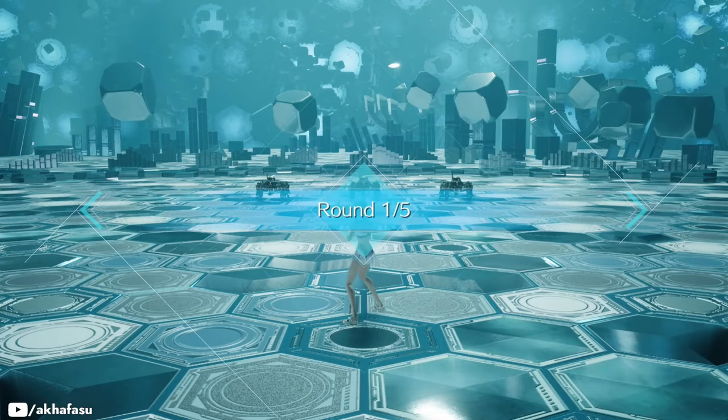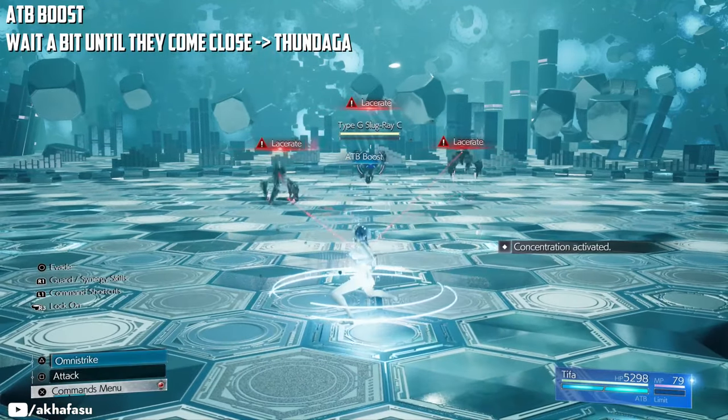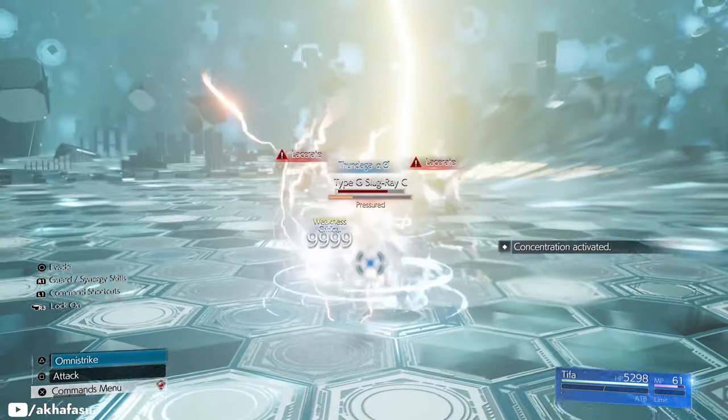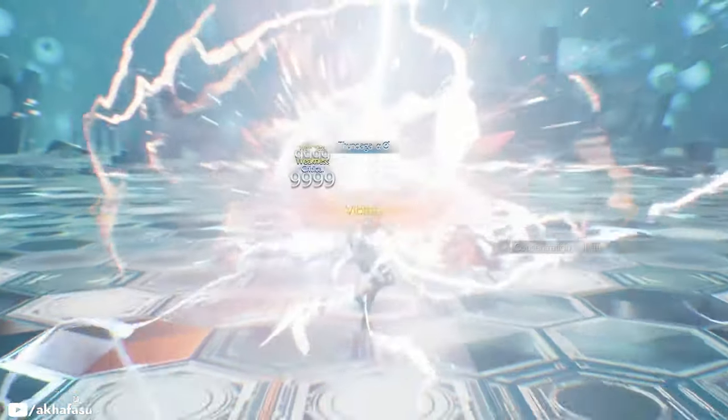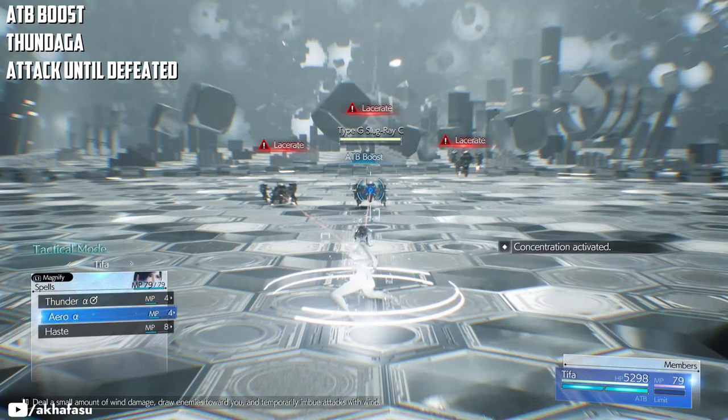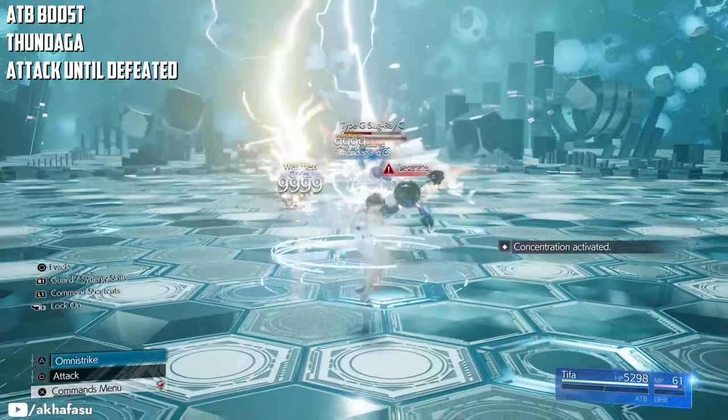For the first round, do an ADB boost and cast a Thundaga. If all of these bots are closed, then that should be it. And if for some reason they're a bit apart, then punch some more to move on to the next round.